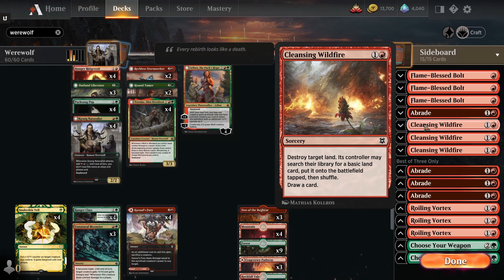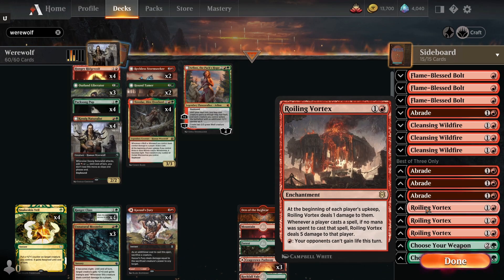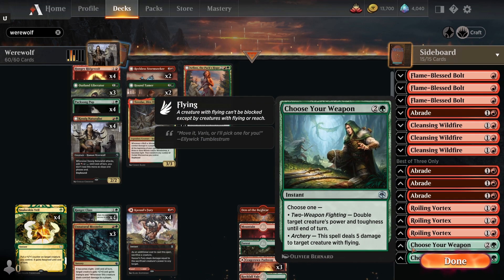We're putting Cleansing Wildfire in the deck in case we come across a Book of Exalted Deeds deck, to break up their combo. We're also running Roiling Vortex against life gain decks, which are very popular. Additionally, we have a couple copies of Choose Your Weapon: it does a great job shooting dragons with its archery option, but it can also double a creature's power and toughness as a surprise win that an opponent wasn't calculating for.